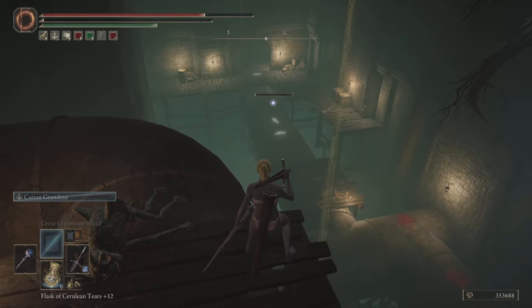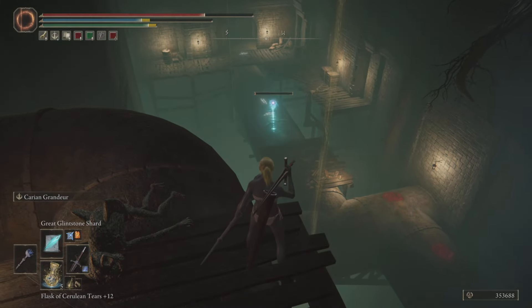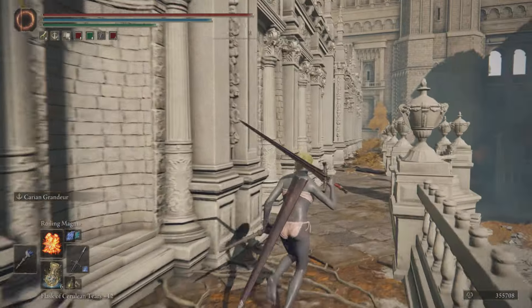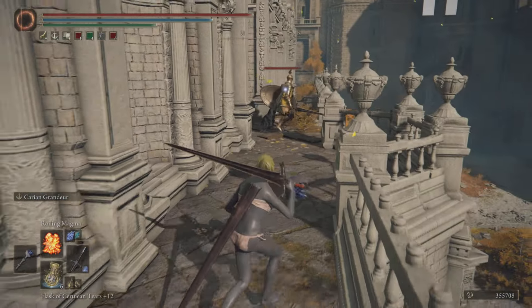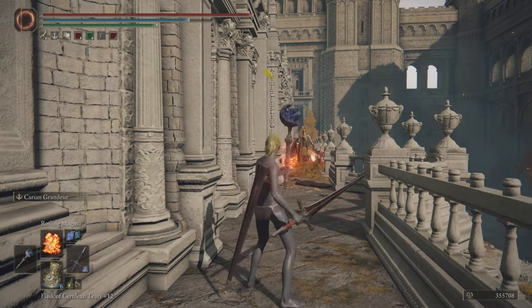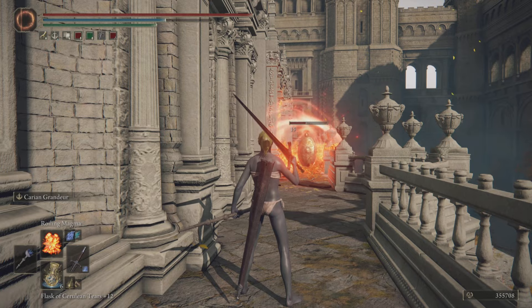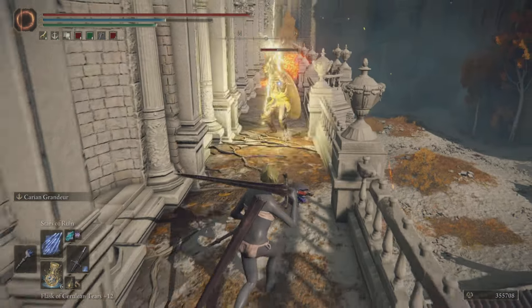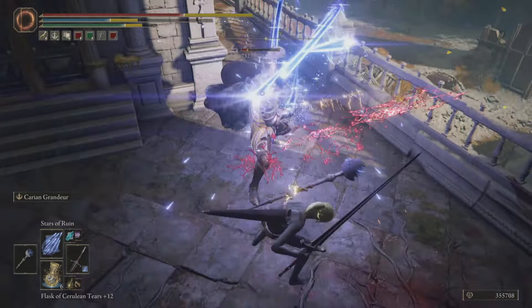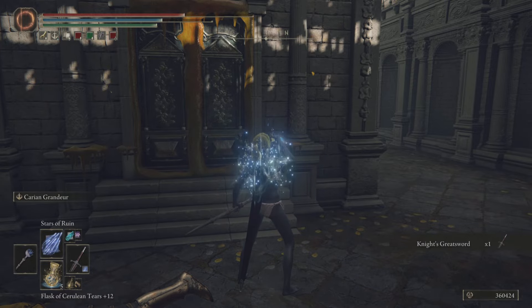Great Glintstone Shard from mid-range, and for anything greater than that you go with Loretta's Great Bow — very simple and very effective. Now, even the best game plan doesn't always work. Here I'm putting down two Roiling Magma traps — the first one hits but he runs past the second. If the second had hit he would've been dead, so I have to change my plan on the fly. I switch to Stars of Ruin because this is a fast, hard-hitting enemy — Stars of Ruin lets me dodge while attacking since I don't need to focus on aim, just on rolling and dodging, and the homing will handle the rest.